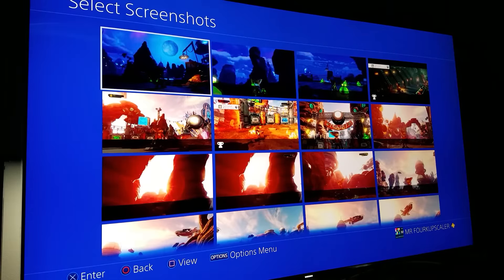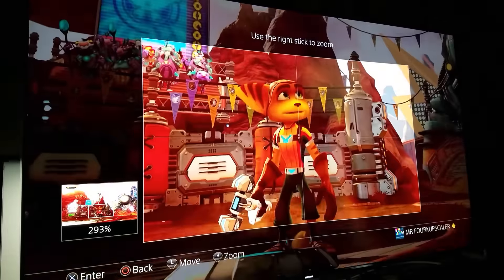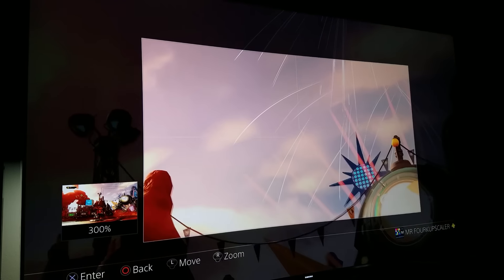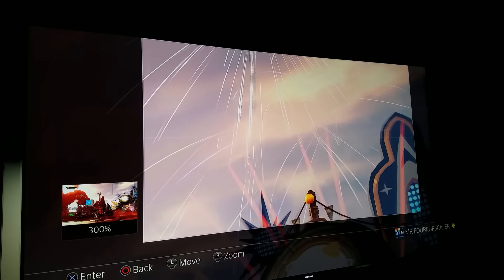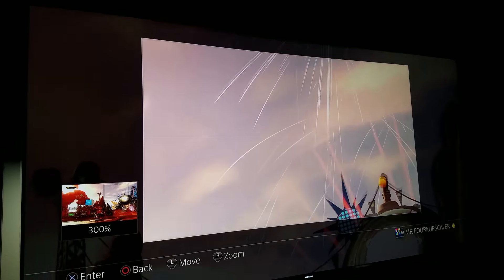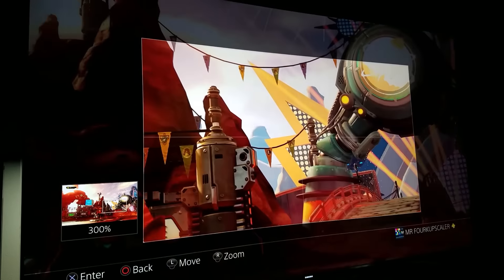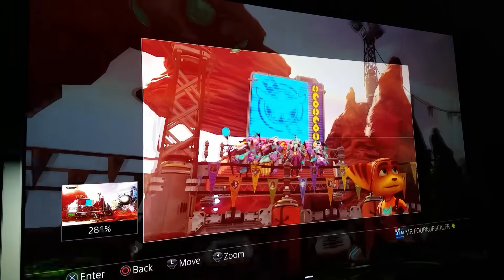Here's another good screenshot I want to show you. You guys won't be able to see this fully, but look at all these fireworks — they're all individually lit. When these fireworks started popping out, the HDR was so vivid that each line — the purple, red, yellow, green, orange — all of these fireworks would pop out individually off the screen. The textures are so good in this game, they're picture perfect.